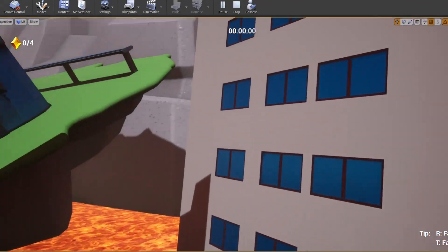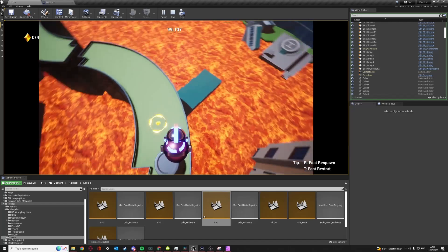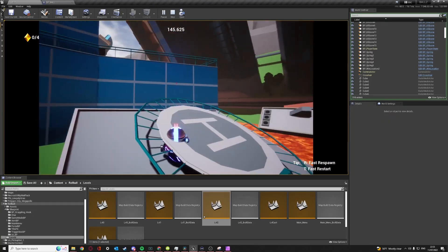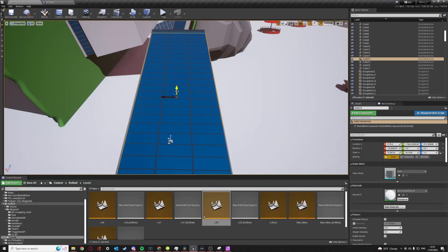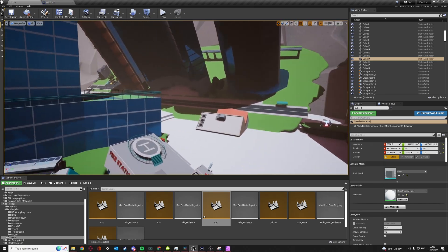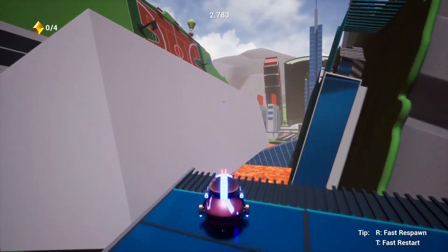I did run into an issue: when you use complex collisions with big numbers for forces and movement, you start falling through stuff. To fix this properly I would have to recode the whole game with lower numbers, and I just don't want to do that. So how did I fix it? I basically added invisible cubes with simple collisions to the areas where Bali would be moving. It gives them a much stronger collision strength, and since you can't see them and they prevent you from flying through buildings and floors, it works quite well.